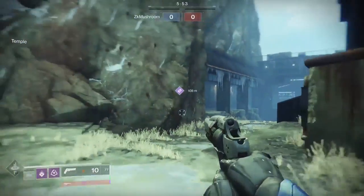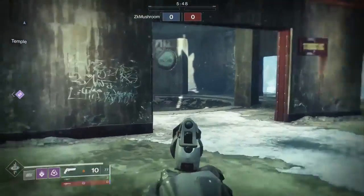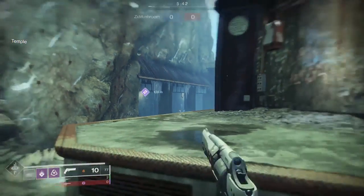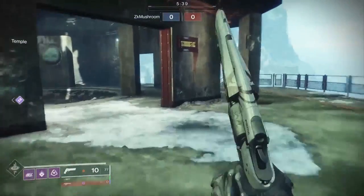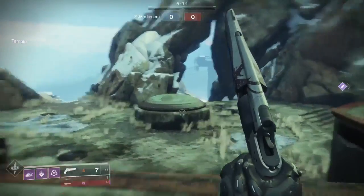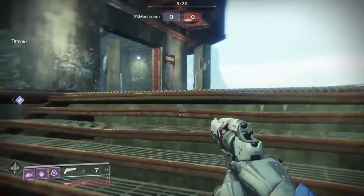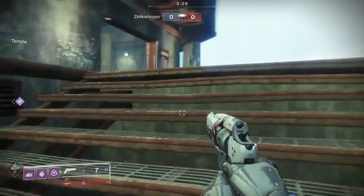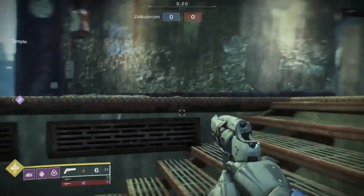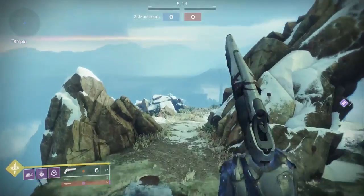If you start flanking you're going to separate your team and it's not going to work — it's going to be harder to get the res. For example, if two teammates are defending the bomb and I try flanking and die, it's a 4v3 — we're not getting the res. So you want to go back from spawn, protect the bomb, try stopping them from planting. Usually they're gonna go from the far right. You can use the stairs to get an angle — if you crouch there they can't see you from the left side.